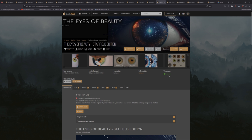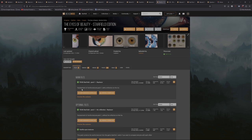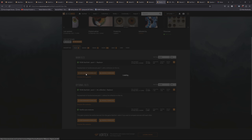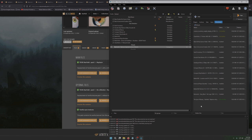Next is The Eyes of Beauty. This mod offers new textures for character eyes — pretty much everybody's eyes are affected. There's a pack with reflections on the iris and one without. We're going with the main file because I want reflections; I want the eyes to look alive. This mod author is well known for The Eyes of Beauty for Skyrim. Mod Manager Download, then install and activate it.